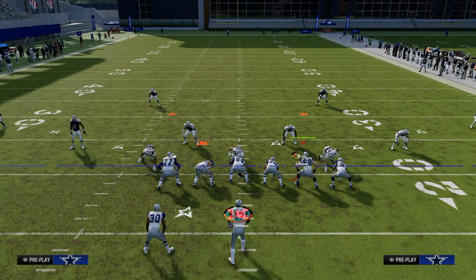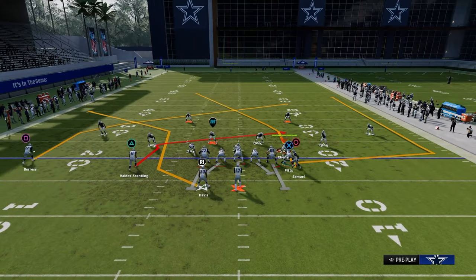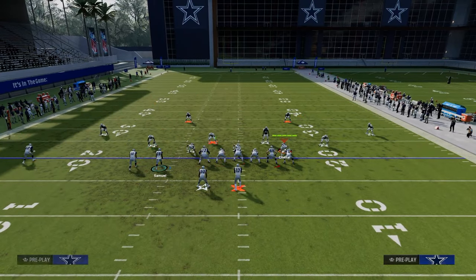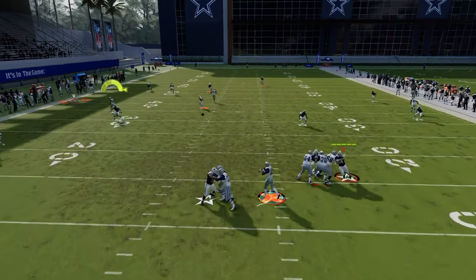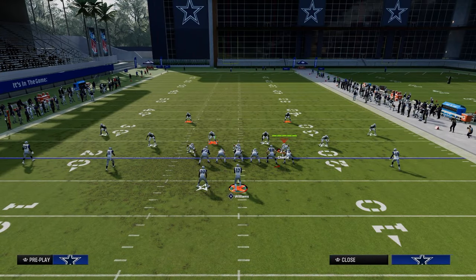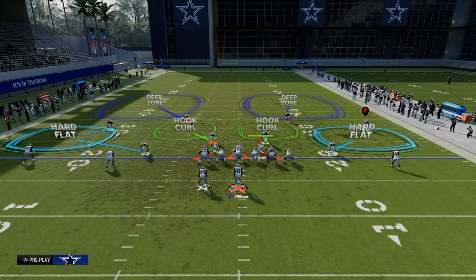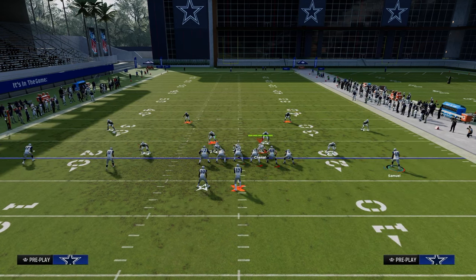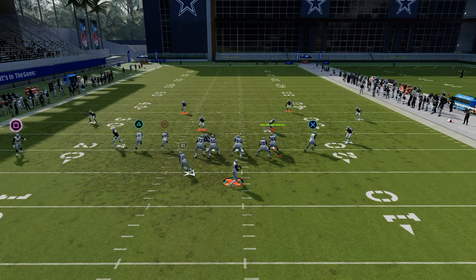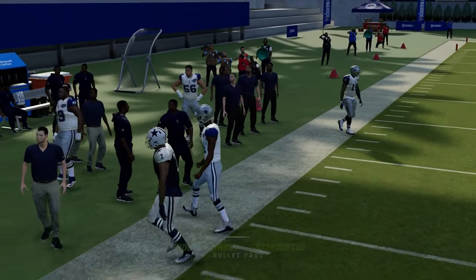Those are some of my favorite route combos out of this play. Another one that's kind of low hanging fruit - we're going to streak the slot, motion over this deep corner route, and basically this is a makeshift double corner but super deep. If they run cover two with 30-yard clouds backed up, this will be a cover two beater. That streak will clear out the deep half, and then you can throw this on the sideline for a pretty big play.